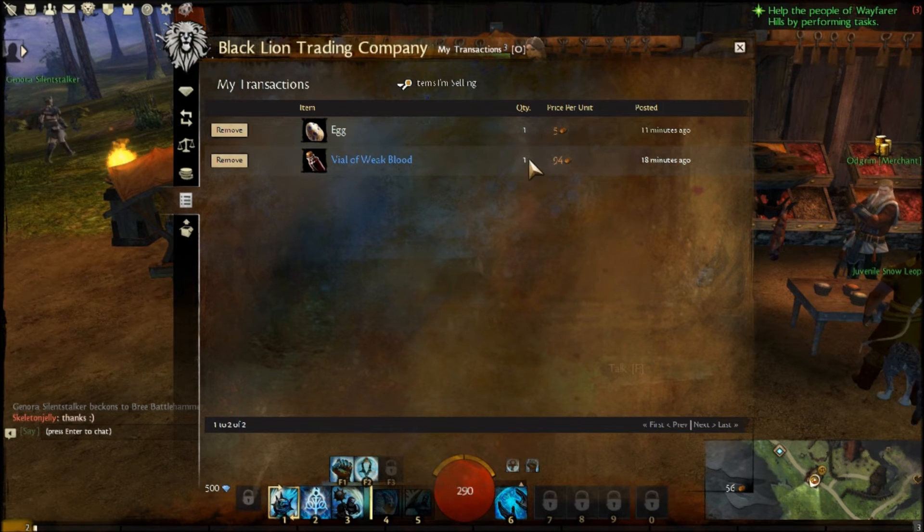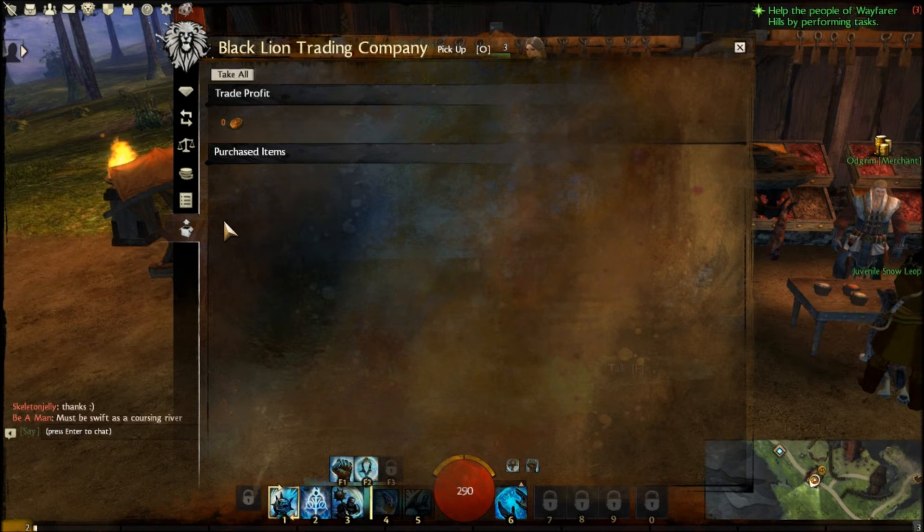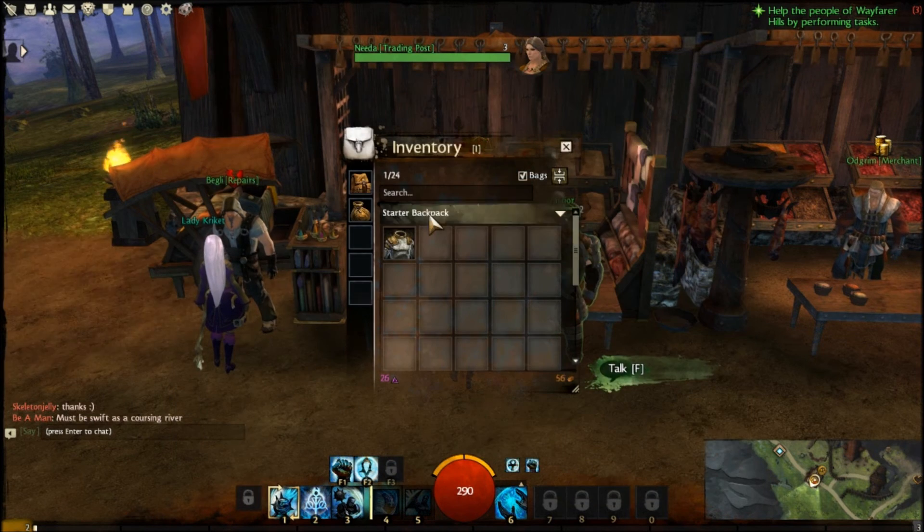My Transactions is just a list of stuff you're currently selling on the auction house. Your Pickup tab is stuff that you've already sold — anything that's expired or that you've bought or sold, you can pick it up right there. Hit 'Take All' and it'll put everything into your inventory.